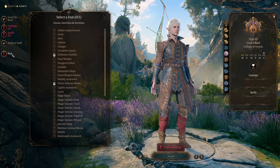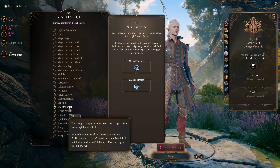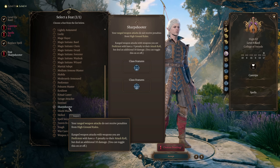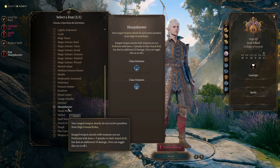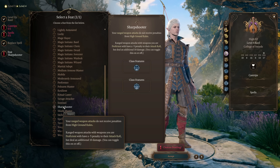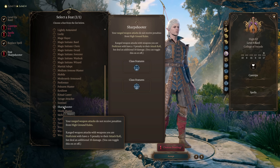At character level four, we get access to our first feat, and the feat we are going to take is Sharpshooter. Sharpshooter gives us plus ten damage per attack, and remember that we have Slashing Flourish, so every attack we make when we have inspiration dice available is actually two attacks. Sharpshooter is applied fully to the Slashing Flourish attacks, so we are effectively getting twice as much value out of one of the best feats in the game. The minus five to hit is definitely difficult at this point, but you can mitigate it by attacking from advantage, starting combats hiding, attacking from high ground for plus two to hit, or using Astarion's unique ability.